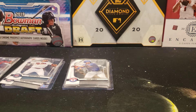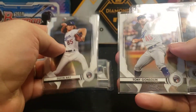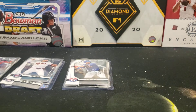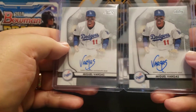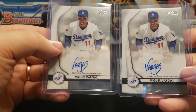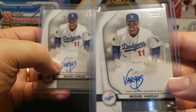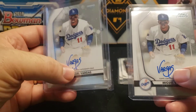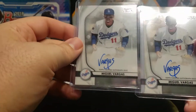For the L.A. Dodgers, I got a Brewstar Gratterall, Dustin May, Tony Gonsolin, and another Dustin May. I was able to get two autos for the Dodgers, and they're both base autos of Miguel Vargas. His first Bowman, I believe, is 2020 Bowman. He definitely looks like a really good prospect. He signs his name somewhat uniquely — just his last name, Vargas — which I think is pretty cool. It's nice and clean. Good prospect for the Dodgers.